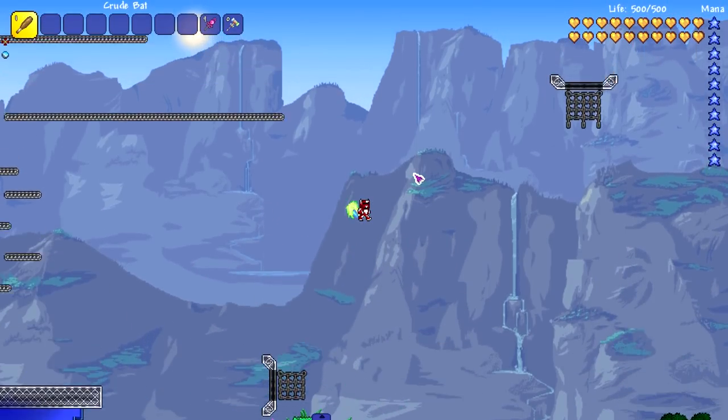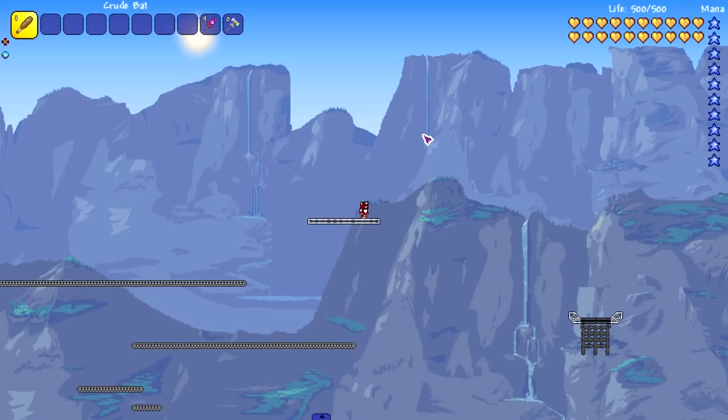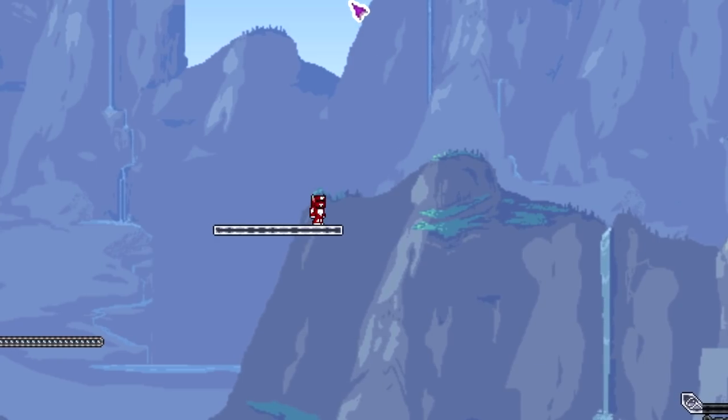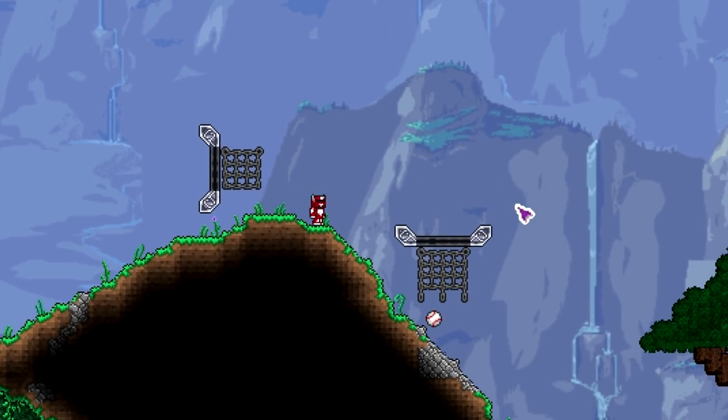Our next shot is gonna be on this one right here, all the way down here. Let's zoom out — we're gonna throw the ball up and hit it really weak. Boom — is that in? Come on, let's go! That's first try, I swear to god, that's first try.